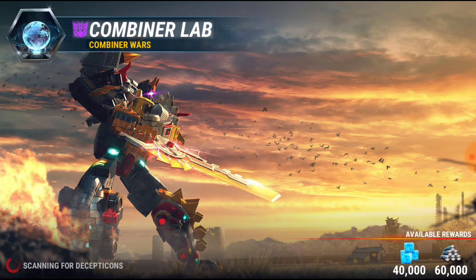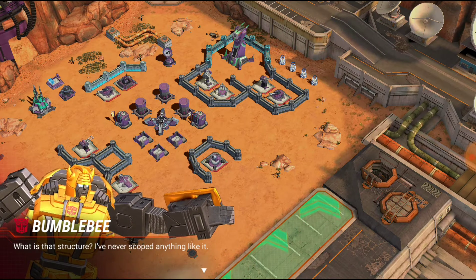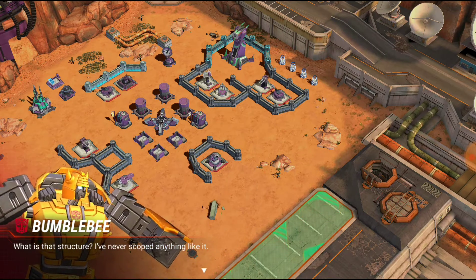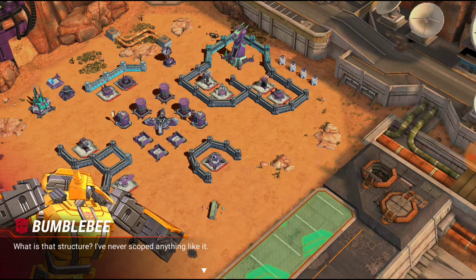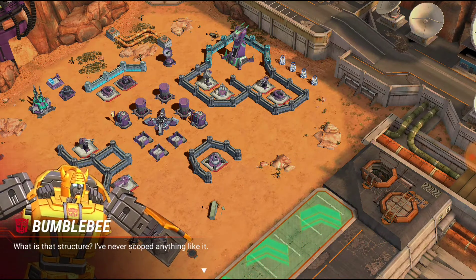This is the one a lot of people have trouble with and it's called Combiner Lab — oddly enough 40,000 energon and 60,000 alloy. I believe we get to use Superion; there will be no Devastator battle. What is that structure? I never scoped anything like it — because Bumblebee's a scout, he's a little tiny scout.